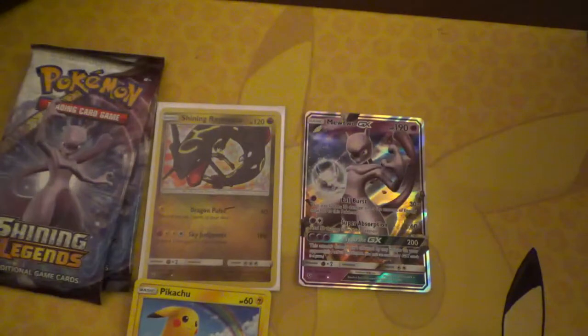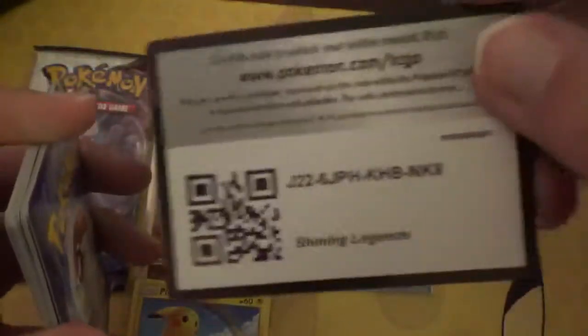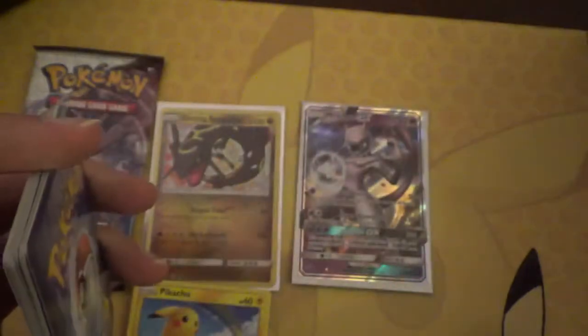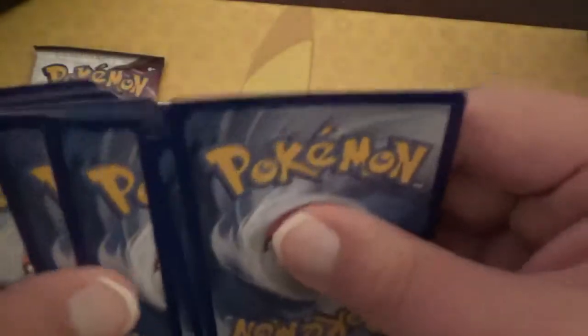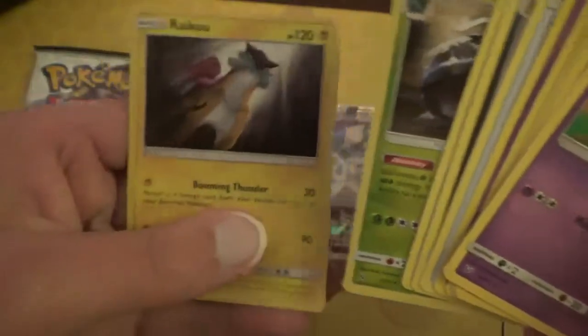Let me sleeve you up real quick. Next pack — see what else we can get. And we have a Holo Raikou at the end.